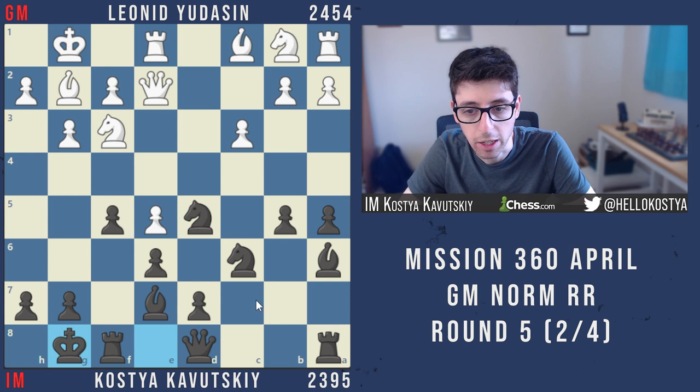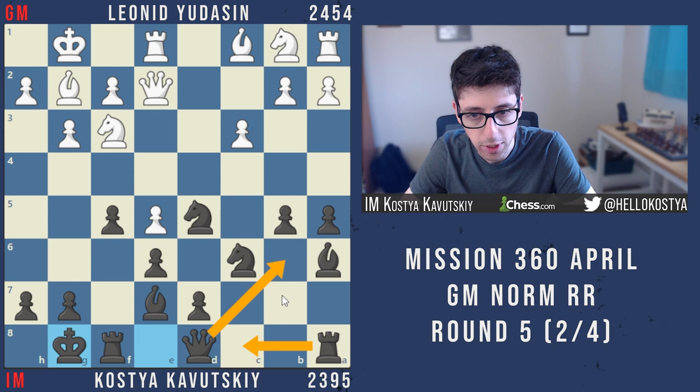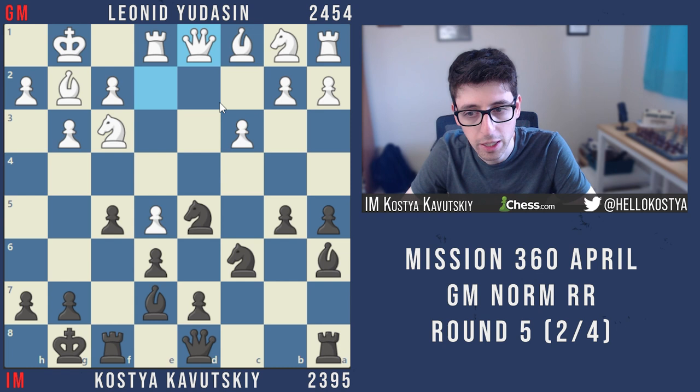After castles, bishop b7, white played rook e1, and I castled. I was feeling quite good about my position — everything's developed, I have useful moves like rook c8, queen b6, and I can look for b4 ideas. It seemed like a very healthy position. Then white ends up playing queen d1, and I definitely started feeling very good, because the queen spent so many moves to get back to d1 — black's position has to be quite nice.